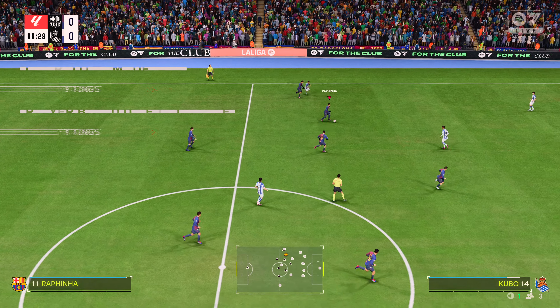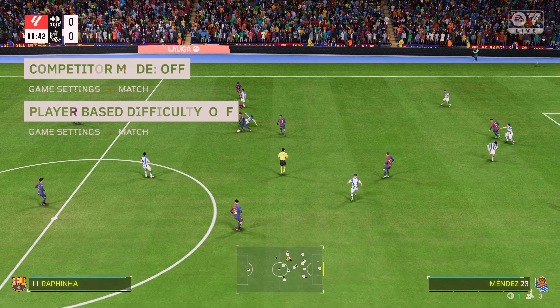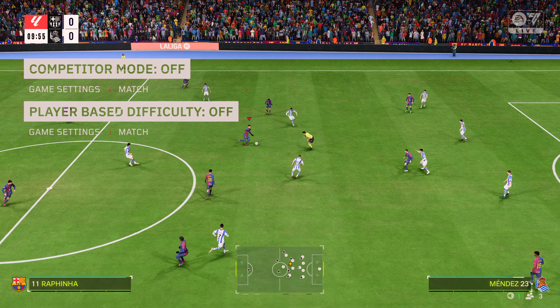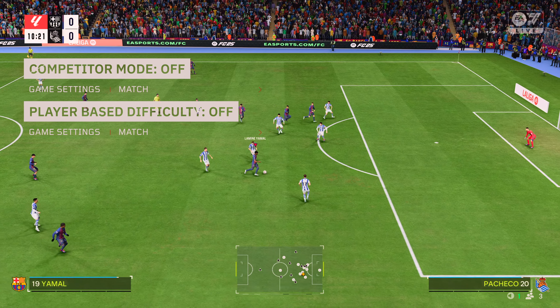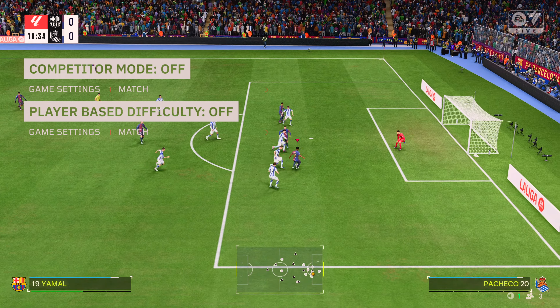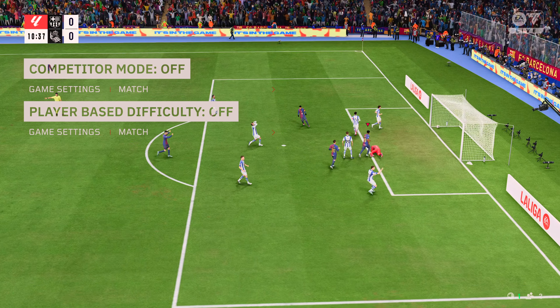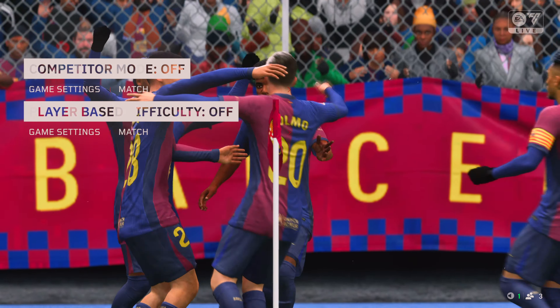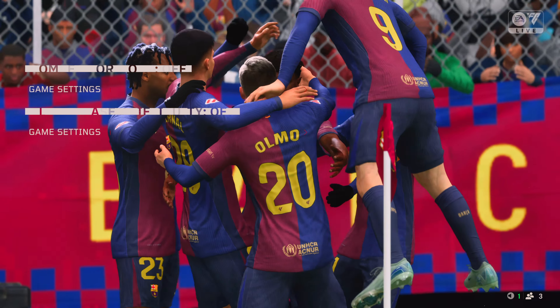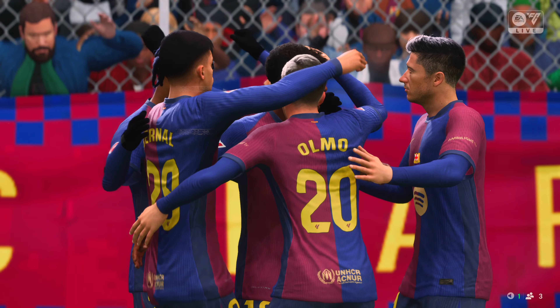I would use competitor mode off and player-based difficulty off. Now, if you're playing on Ultimate and the game is still too easy, set player-based difficulty to on. This will enhance the AI star players like Mbappé — elite-level players will get a boost. If that's not enough, also put competitor mode to on.